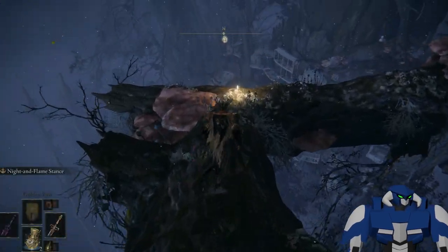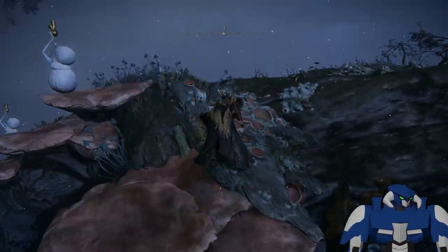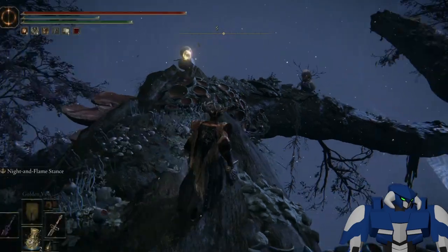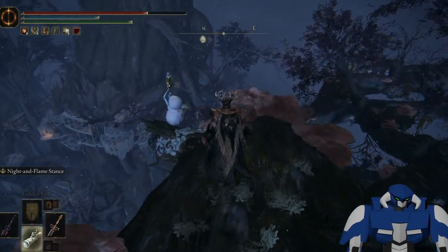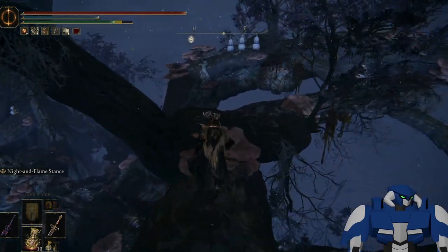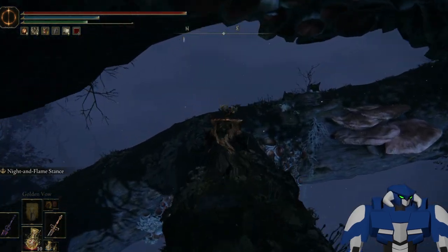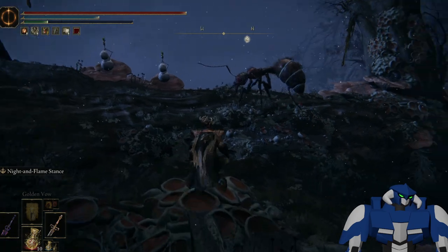You come down here and get that grace. You go this way, turn to the left, and try to avoid those things. You drop down here, keep going — you can just ignore all these enemies. Be careful with that one because he's bigger. You go all the way here, be careful with those hands. Turn to your left, then turn to the right. Avoid the ants.